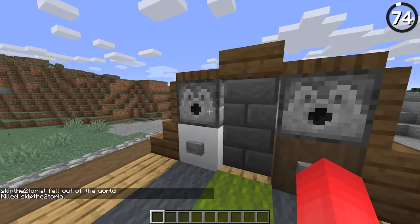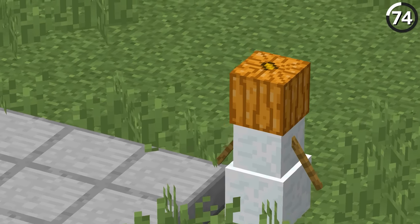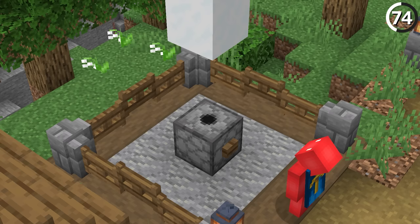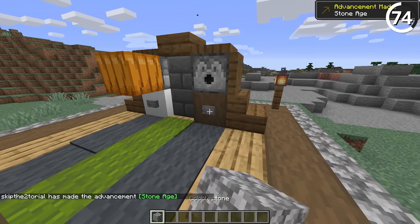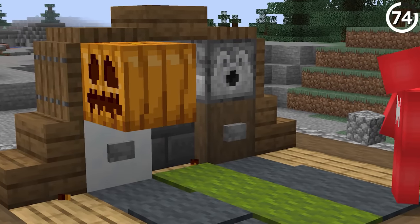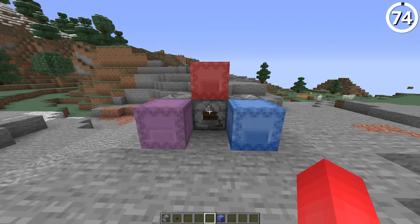One of the many features of a dispenser is that it's able to place pumpkins. The intended use is to make a snow golem, but using a trick like this, we can just have it straight up place the pumpkin — which is cool, but begs the question: why can't it place other blocks? Something makes me feel like the dispenser is being held back by Mojang. For the time being, I guess we'll just have to live with pumpkins getting placed automatically. And shulker boxes — those work too.